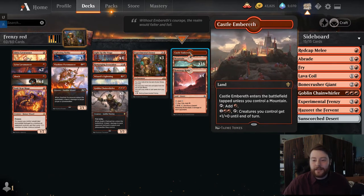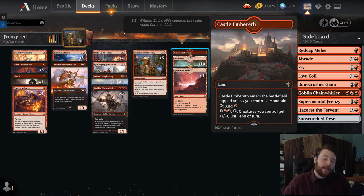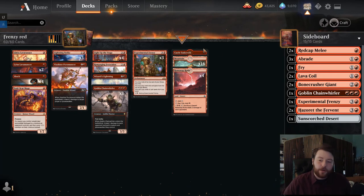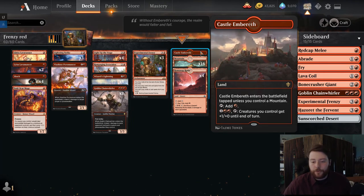We have Castle Embereth as well. We have a lot of little creatures we can curve out on, so one Castle Embereth is in the list. It's between this or Sunscorched Desert. I opted not to have any lands that could prevent me from casting Goblin Chainwhirler on turn three, because in the matchups where you really want it, you really, really want it on three.